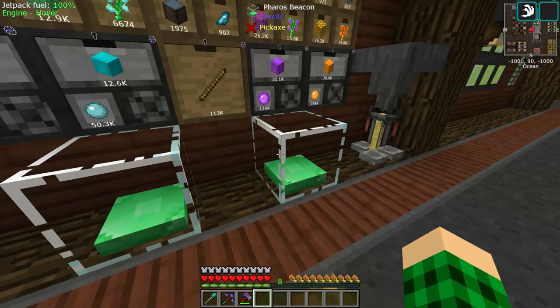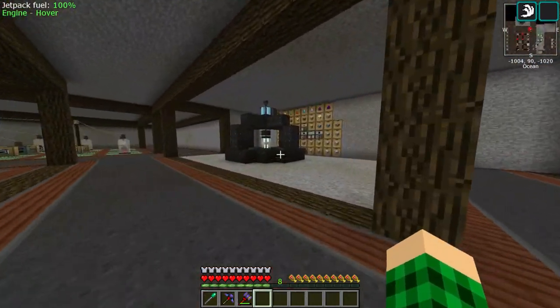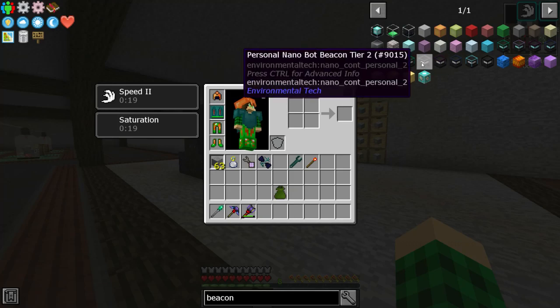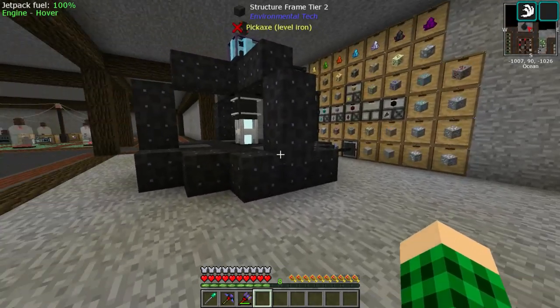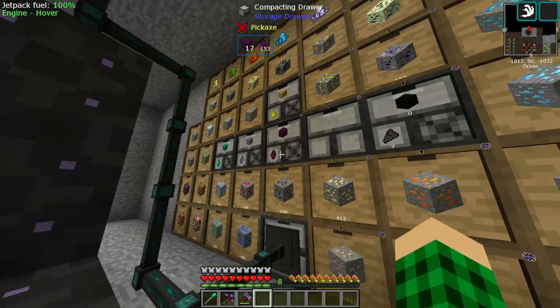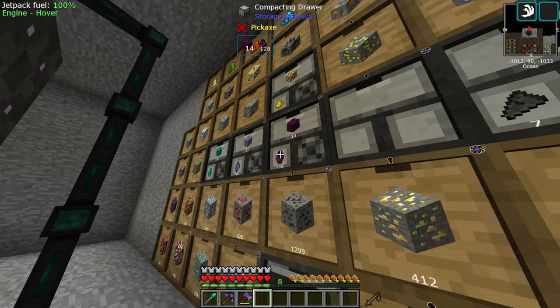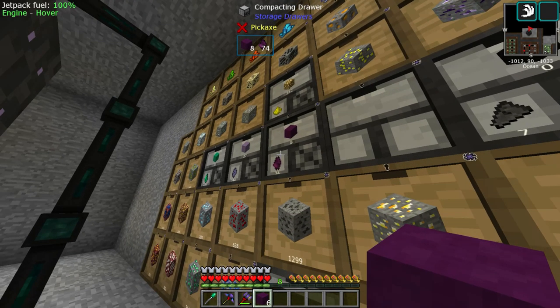We have one for speed and one for saturation, and we can just get that on a personal Nanobot beacon. The higher tier we go with the Nanobot beacons, the more modifiers we can add to get more of the traits from it. So Chironite — 153 — I think that might be enough. We need a total of 6 for that.